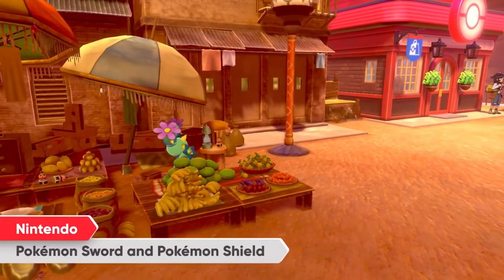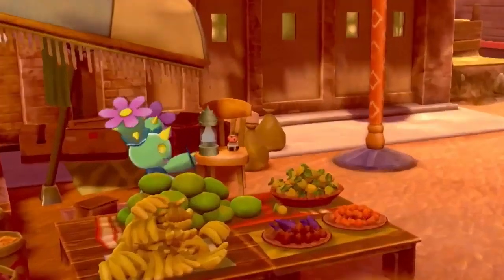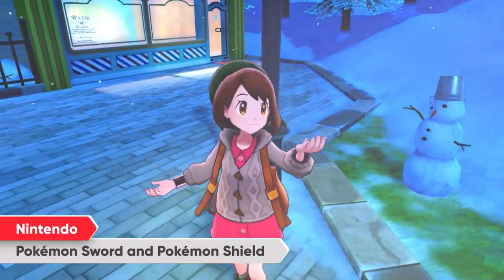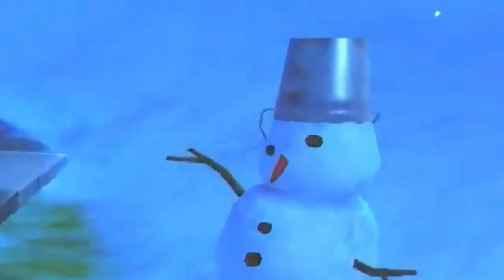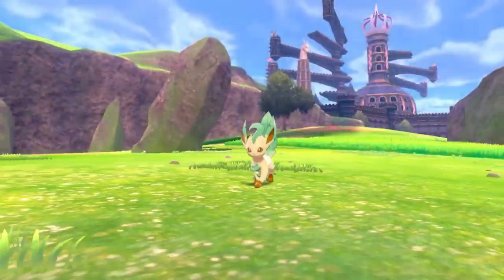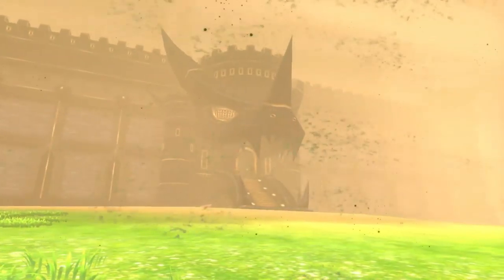This next shot of Maractus selling fruit doesn't really reveal anything other than the fact that little containers designed like Claydol exist. The following shot reveals that there are Galar inhabitants who suck at positioning snowman eyes. There are also some castle ruins, which is pretty cool, and then there are several shots that don't reveal anything until this dope-looking castle entrance.